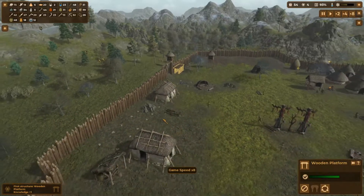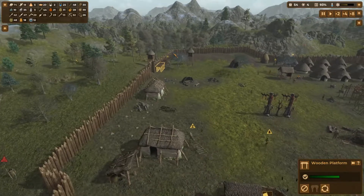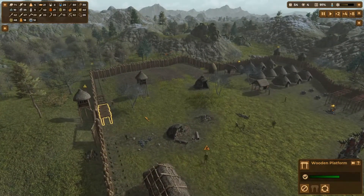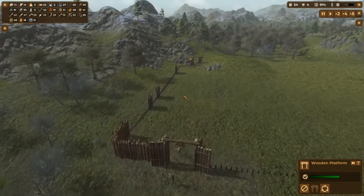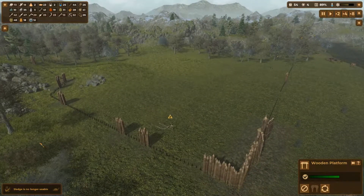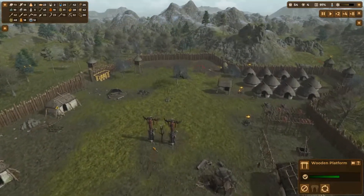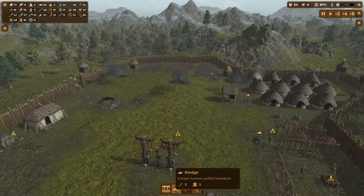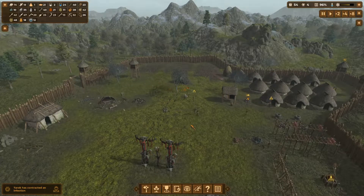We'll get those built. Building things seems to give us knowledge points as well, so even if we don't use them I feel they look better for walls. We'll try and have it pretty much all the way around. I think we need a few more sledges — there's still one to be built, but I'm going to add in another four. There we go, cool, and we'll get those done.